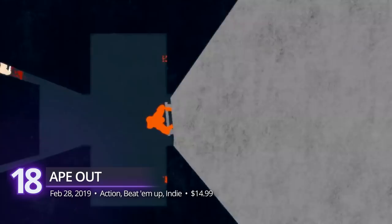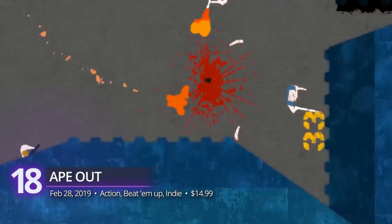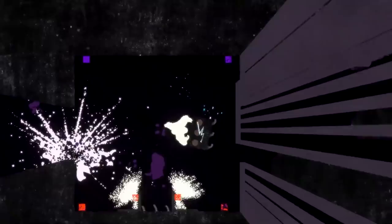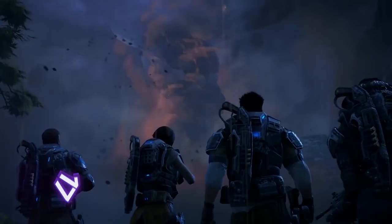Number 18: Ape Out. Devolver is back with more ridiculous titles for the PC. This intense, wild, and colorful smash-em-up is all about an ape trying to make his way out of his miserable confinement. Go full ape mode as you toss prison guards and your captors to their doom. It's putting primal power on a whole new perspective. It even includes a dynamic soundtrack to help you groove out as you go on a brutal rampage in its procedurally generated levels. It has a PlayScore of 8.65.